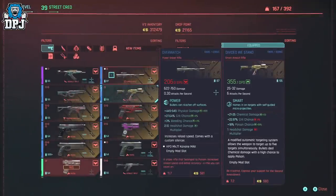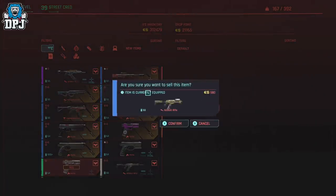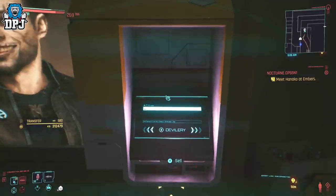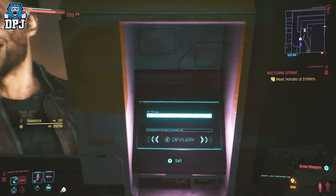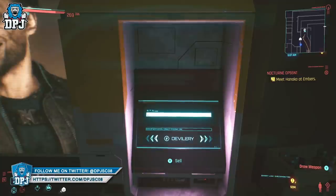Let's start from the very beginning. This requires you to do the duplication glitch, so let me quickly explain. Find any drop point on the map, and sell it an item you want to duplicate. Then back out of that drop point. On Xbox press Y and the home button at the same time; on PlayStation it's triangle and start or triangle and the home button; on PC it's R and Escape.